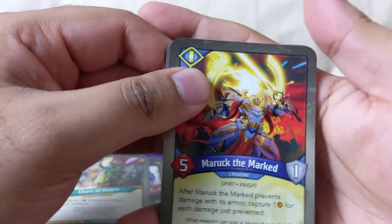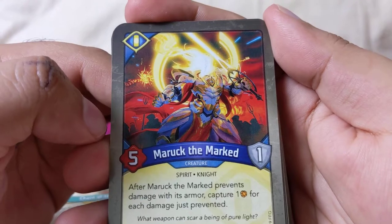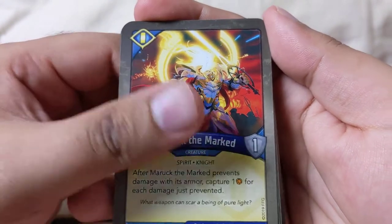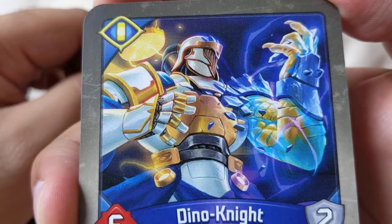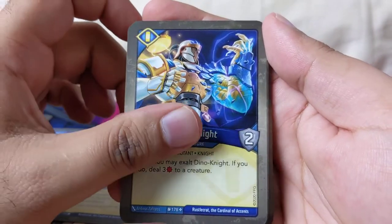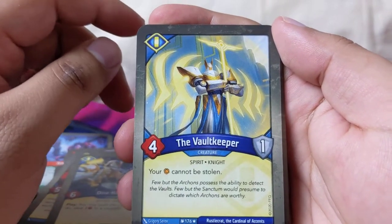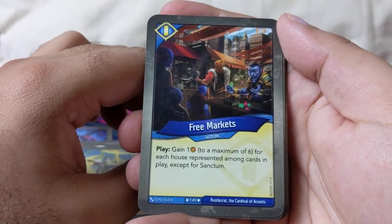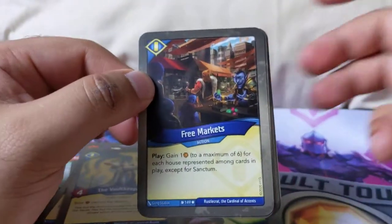Haven't seen Logos yet — no, not yet. Maruk the Marked — so that's back. Maruk the Marked prevents damage for us, so I'm gonna capture one for each damage to just prevent it. Dino Knight: you may exalt Dino Knight — if you do, deal three to a creature. World Keeper: your amber cannot be stolen — so more amber protection in this deck. Free Markets: gain amber, maximum six, for each house represented among creatures in play, except Sanctum.